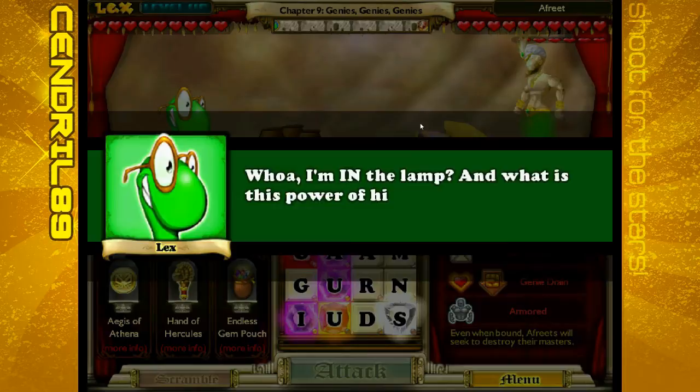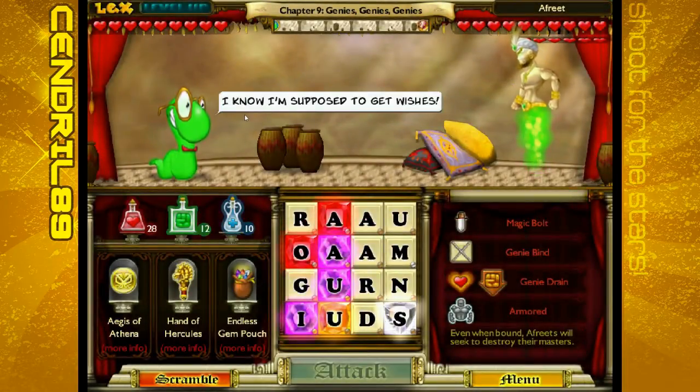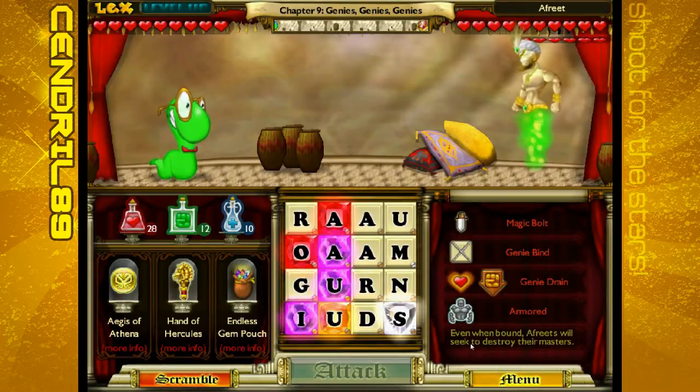Whoa, I'm in the lamp? And what is this power of his? Armored? This can't be good. I know I'm supposed to get wishes! Even when bound, Efreet will seek to destroy their masters. Magic Bolt causes damage to Lex. Genie Bind locks a tile — hooray.